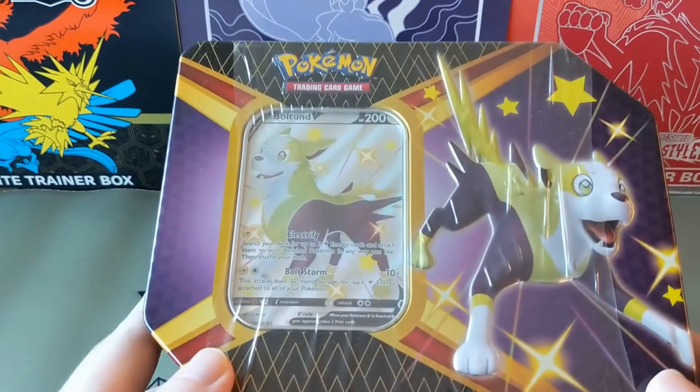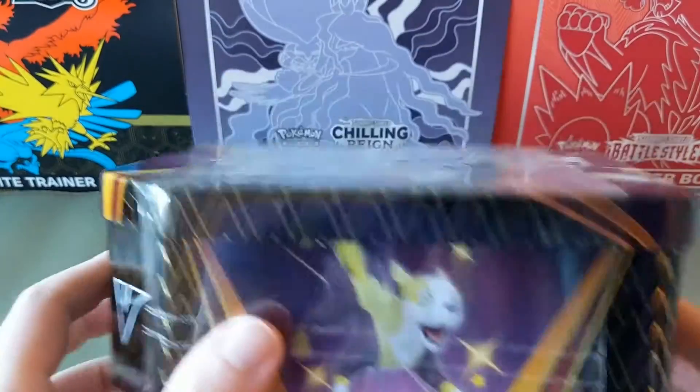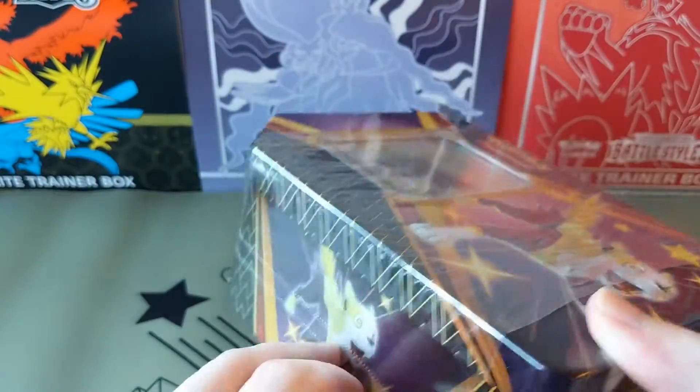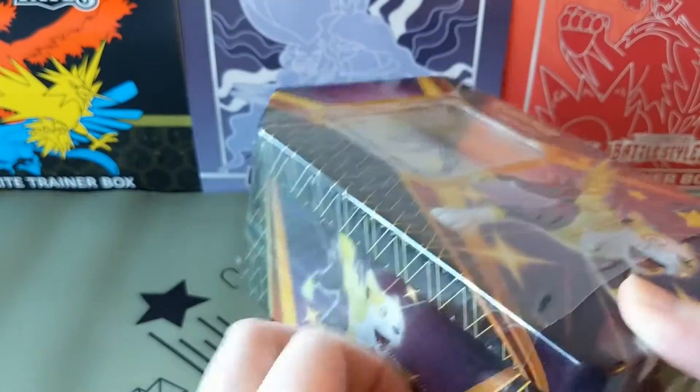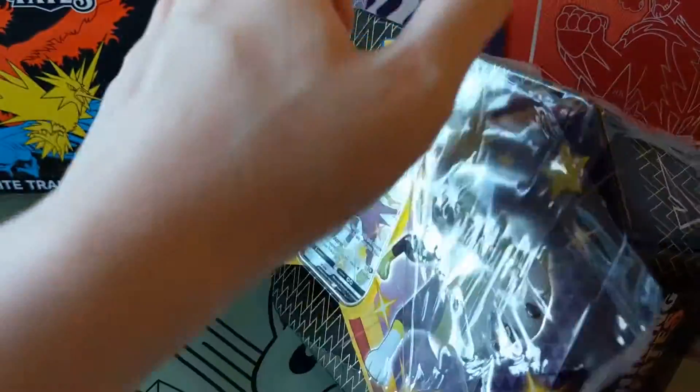Today, let's open the Shining Fates Boltund V Pack, Shining V Pack. So there's three of these tins: Cramorant, Eldegoss. We've opened the Cramorant one already. Let's open the Boltund one today.